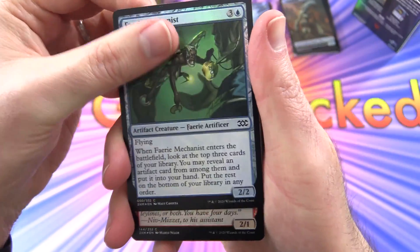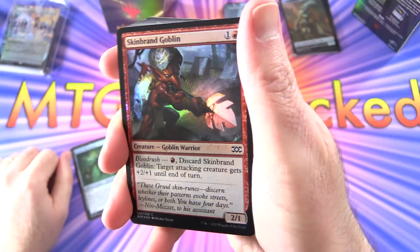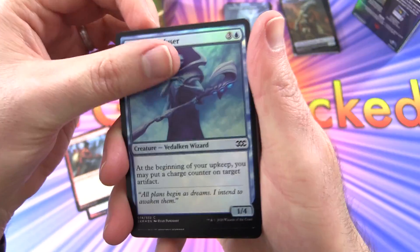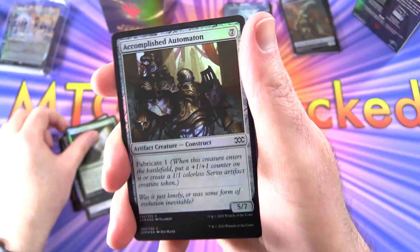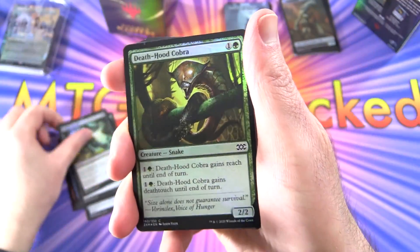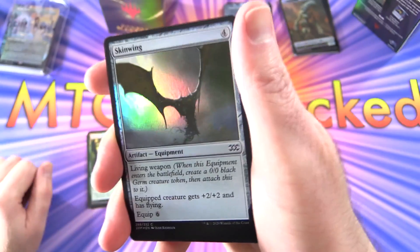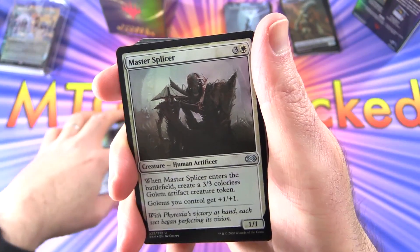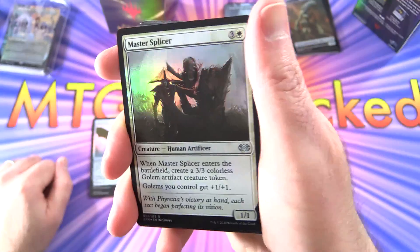We get a Faerie Mechanist, Skinbrand — Goblin creature, Goblin warrior. We do love the goblins here at MTG Empire! Vidalken Infuser, Crib Swap, Crushing Vines, Accomplished Automaton, Costly Plunder, Deathood Cobra, Skinwing. And you might have noticed we do look at the commons and uncommons on this channel — and especially when you're paying a hundred bucks for a pack, you bet I'm going to take a look at the commons and uncommons.